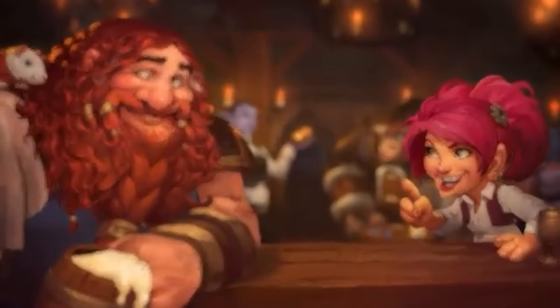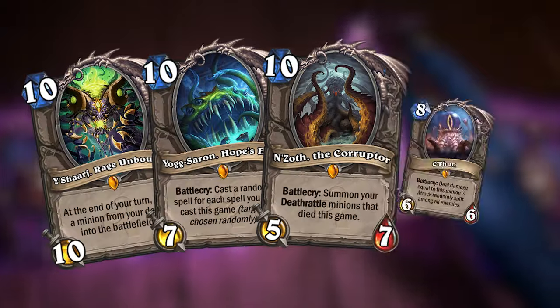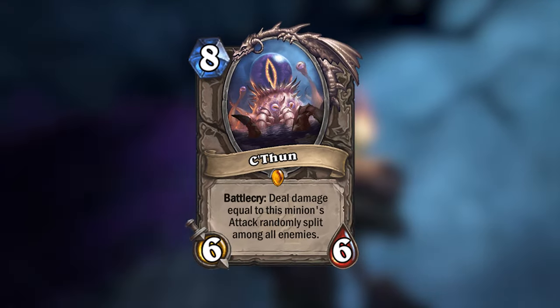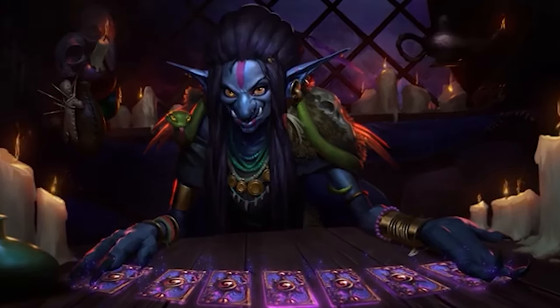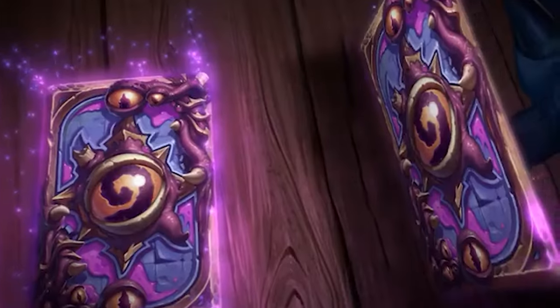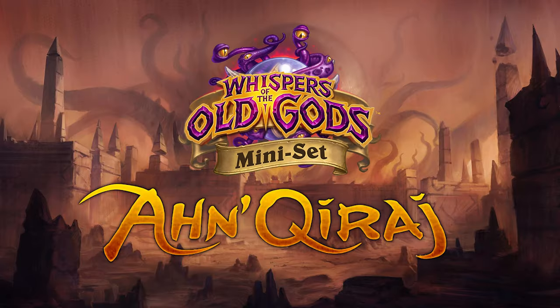You might recall how Whispers of the Old Gods was a story told to us by Madam Lazul about the terrifying beings that gave the expansion its name. Four Old Gods were introduced in the expansion, but one in particular took a central place with several cards built around him. So in this mini set, Lazul will tell a follow-up story that centers around everyone's favorite old god, C'Thun. The name of this mini set is Anki Raj.